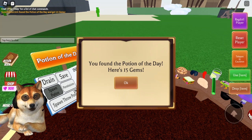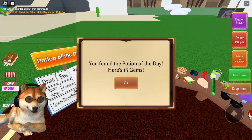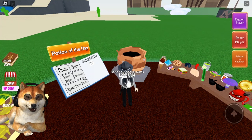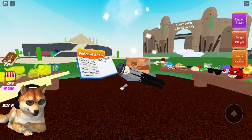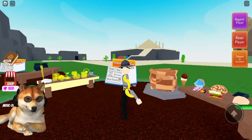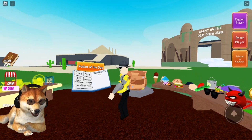That's all you guys have to do — it's really simple. Let's go ahead and drink that potion down. It's going to give us the banana noodle arms, so there you go — I have bananas for arms.